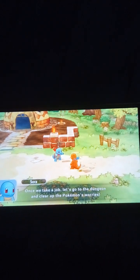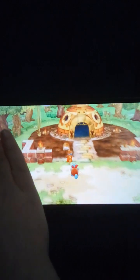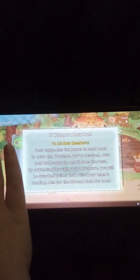That road leads to the dungeon. Once we take a job, let's go to the dungeon to clear up the Pokemon's worries. Welcome to a rescue team. To all new members: your badge has the power to send back to town any Pokemon you've rescued — just hold the badge up and it does the rest. By advancing through your adventure, you'll be awarded points that raise your team's ranking. Aim for the bronze rank for now.